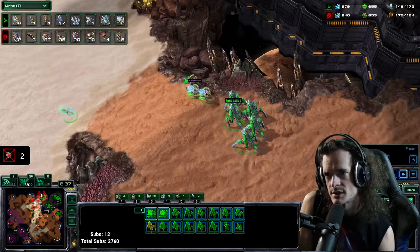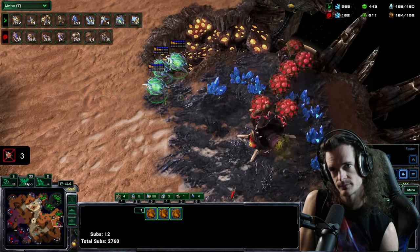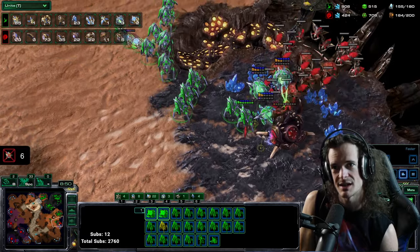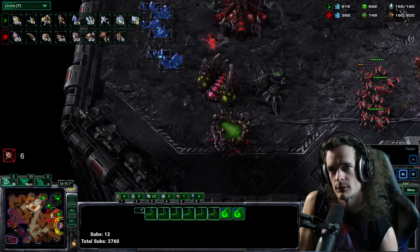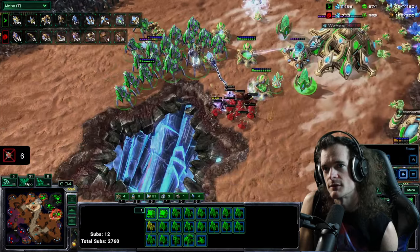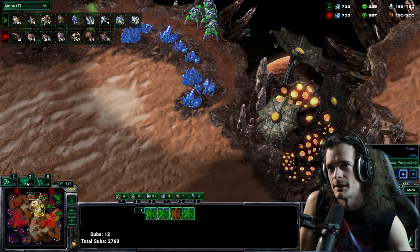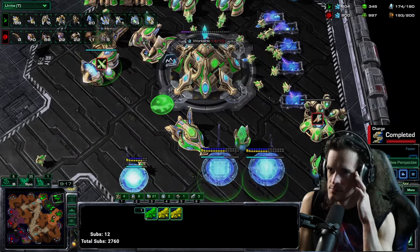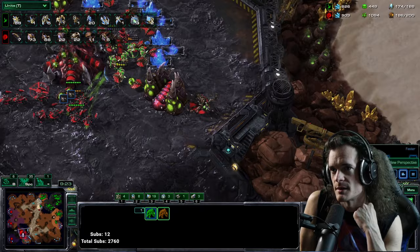The Prism is being sent all the way into the main. The Swarm Hosts continue to be a pain. The Oracles are trying to gun down this Nidus — can Serral get back in time? The Stalkers are looking to focus it. Raynor is jumping around between his bases trying to catch any potential Nidus. He's trying to fix the saturation now. Double Colossi being made. More Nidus are happening.